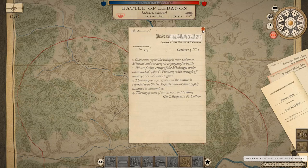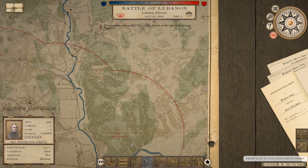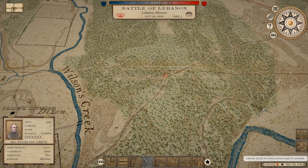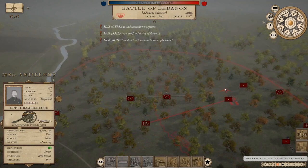Their morale is at 49.2 while ours is sitting at 57.3. There's only one objective visible - if we hold that, the Union are going to come in along the Wire Road to the northeast of the map. We'll deploy in the woods to hold the objective. Nasty ground for fighting in - hard to get any field of fire for artillery due to all the woods. No range, no nothing - it's going to be an infantry slog.